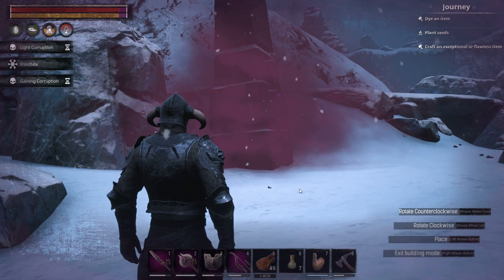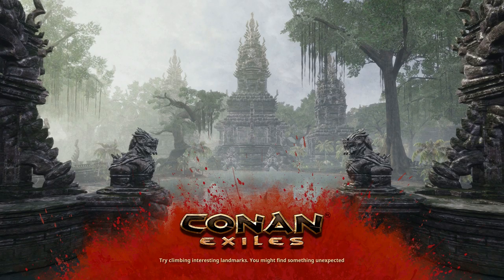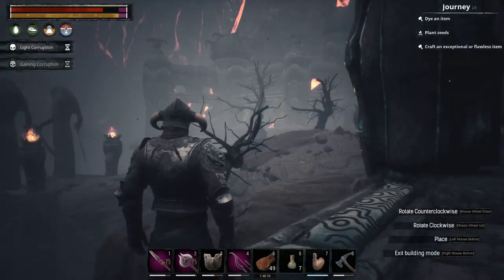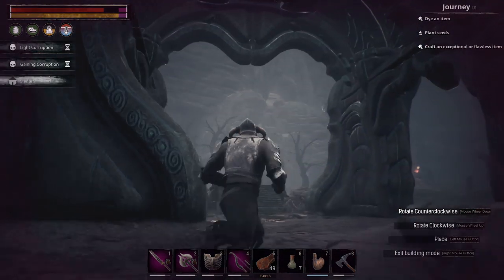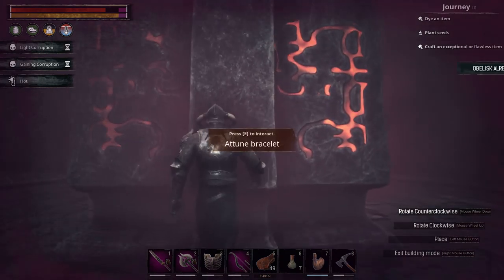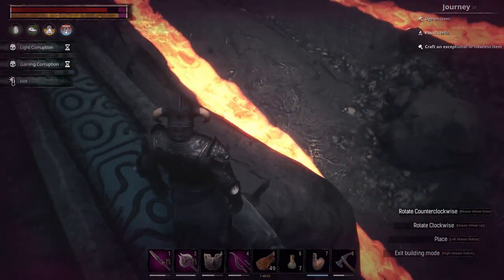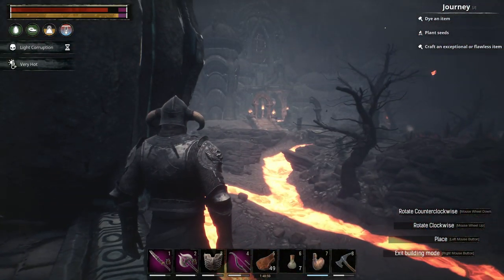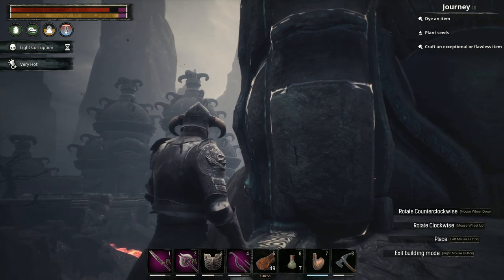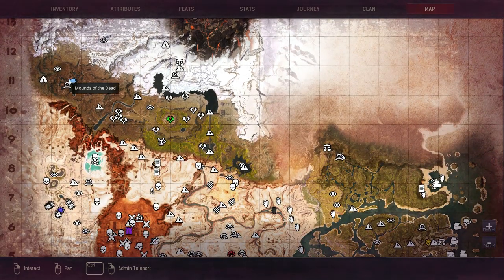The final obelisk — that should be the tenth one — is in the volcano next to the dungeon. This one is a bit of a pain to get to, but once you get to it and unlock it, it will provide you with a good teleport location to get to the Welles Kelos, a dungeon not far from this particular obelisk. And that is pretty much it for the obelisks — a total of ten.